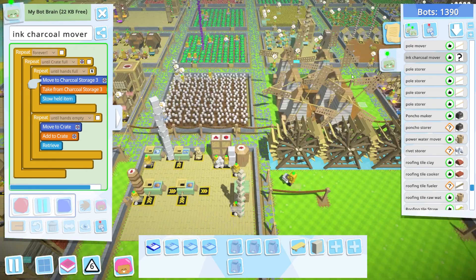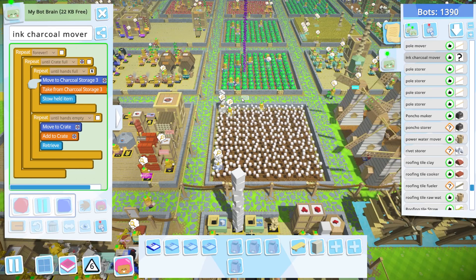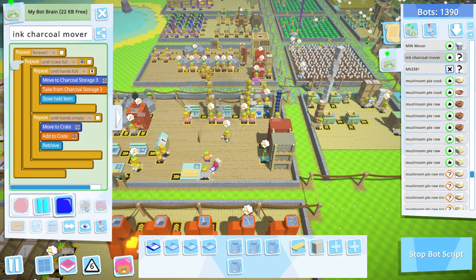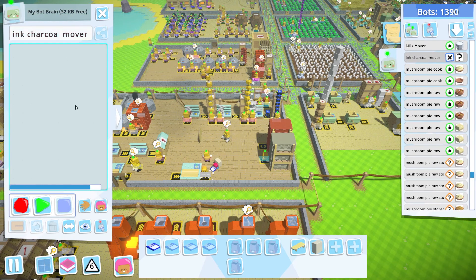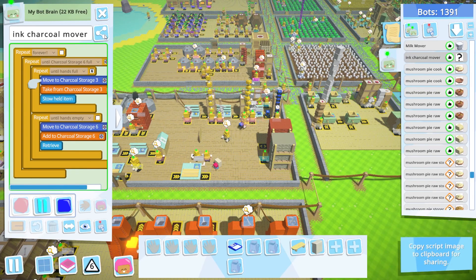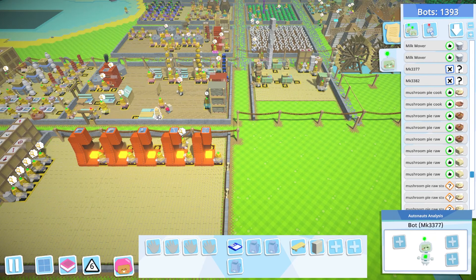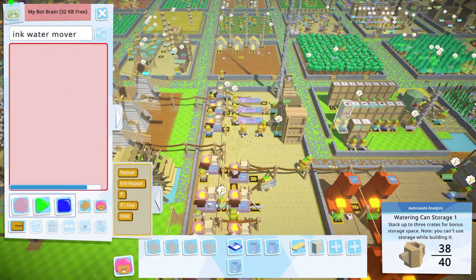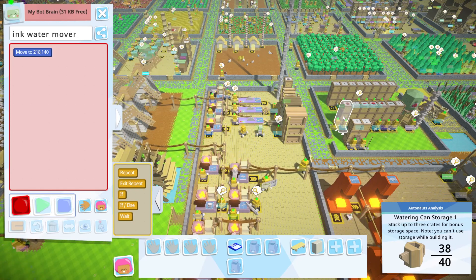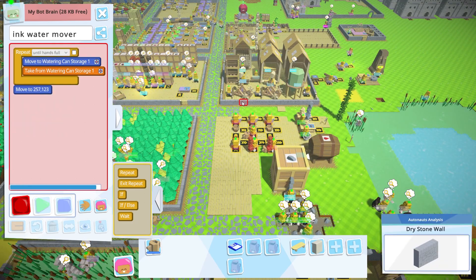It doesn't really matter where she is — she doesn't move a lot. Let's grab this guy, name him, send him on his way. Give me a new bot, grab him, name him — let's do one more for five, then that should be good. So charcoal's done. We already have clay pots, so we don't have to worry too much about that. The only thing we've got to do is water. I'll have a new bot follow me and come here. We want him to grab a watering can because it holds the most water — way better than buckets in my opinion.